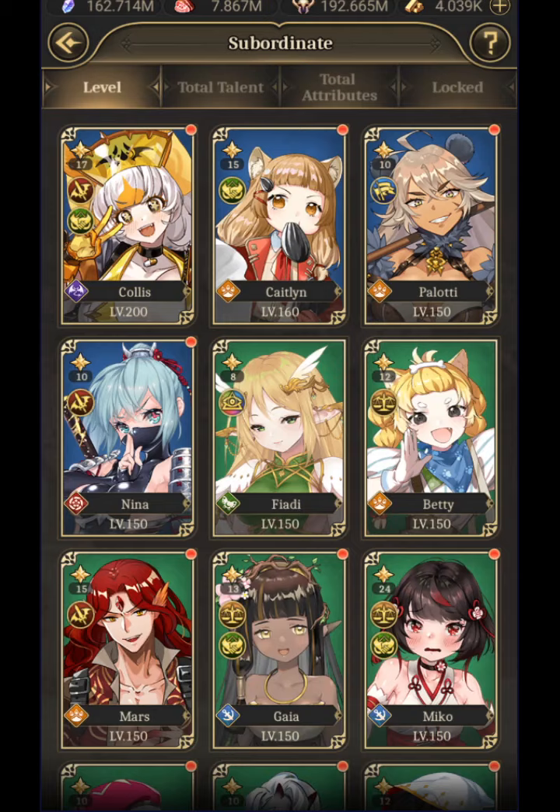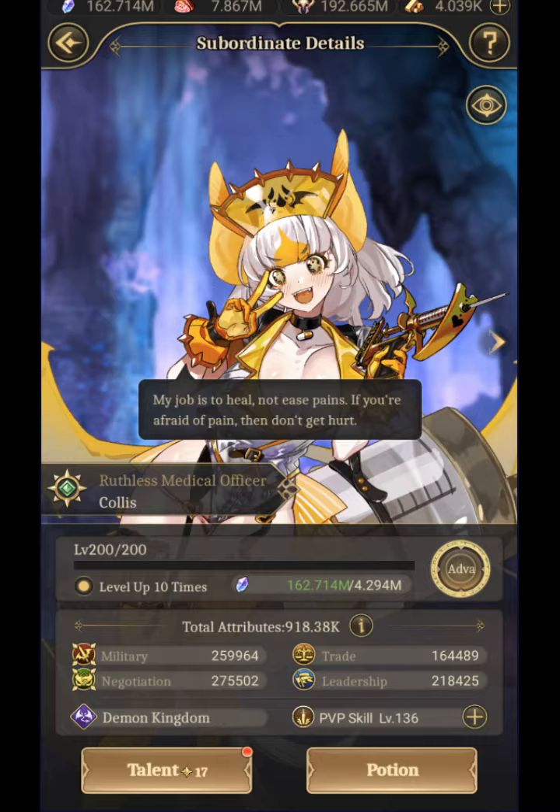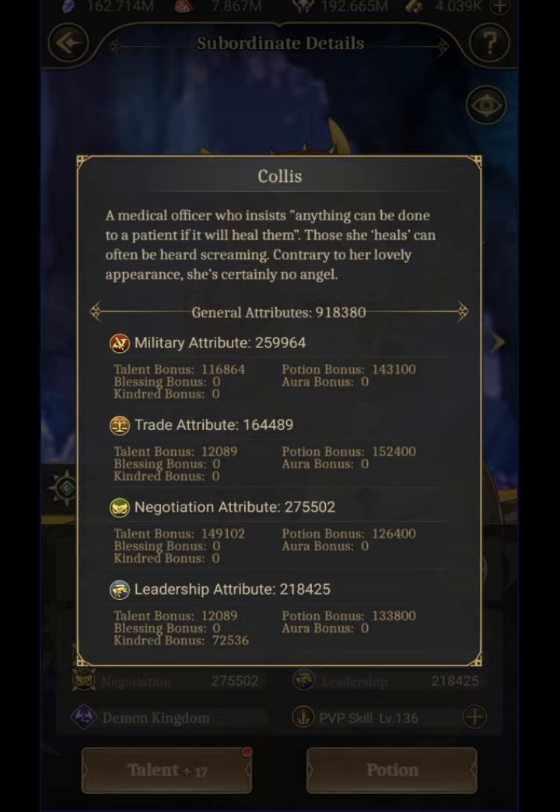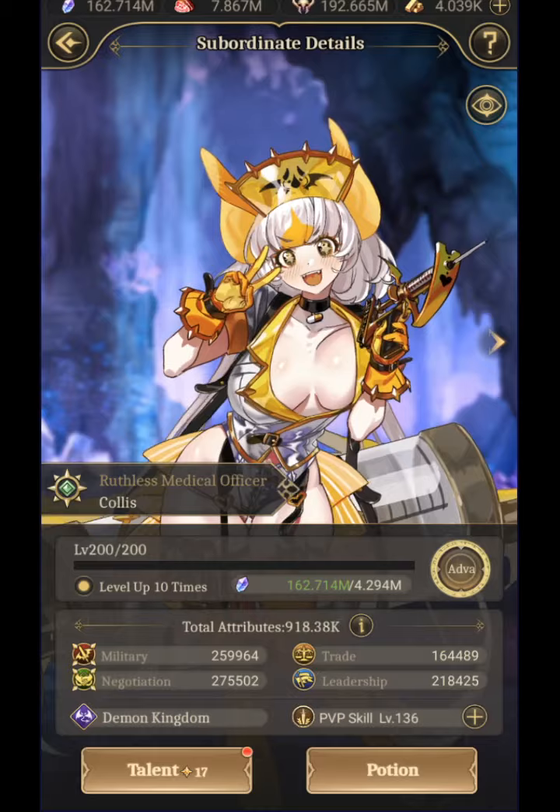Not just is there a subordinate system — where these are people who will fight for you — these are also people who will help with negotiation, trade, and your demon troops. As you can see I have 200 million troops almost, but I have a lot less food because you have to manage that.